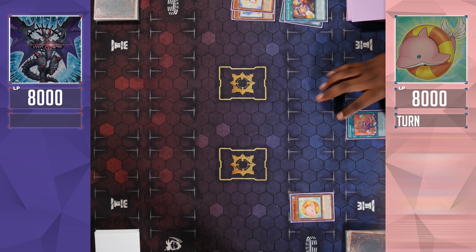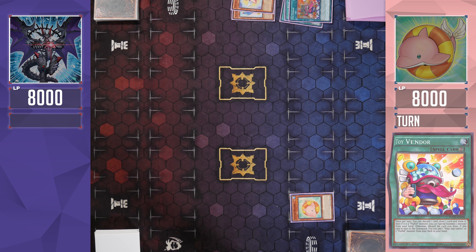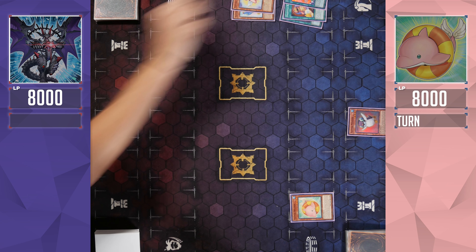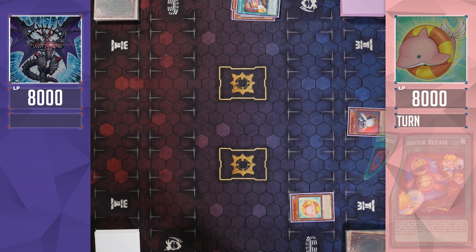I'm going to do a little bit of finessing — getting Fluffle Wings to the Graveyard, using its effect to banish Fluffle Bear, draw a card, send Toy Vendor to the Graveyard, draw another card, and then trigger Toy Vendor. I know you were reading that, like, is that once per turn? Yeah, I was hoping it was once per turn. I'm going to confirm. Definitely.